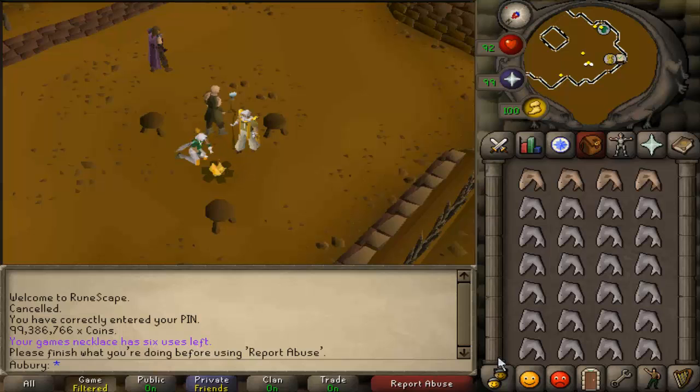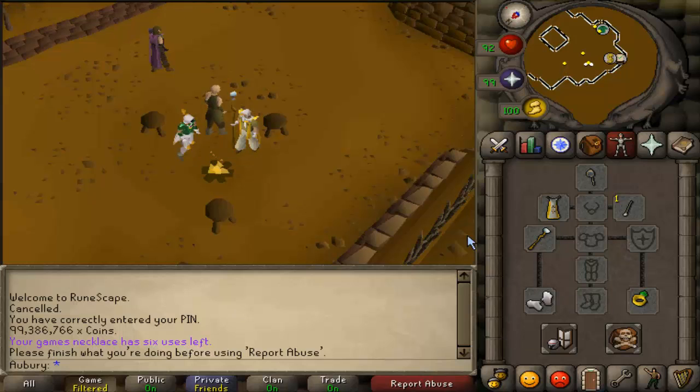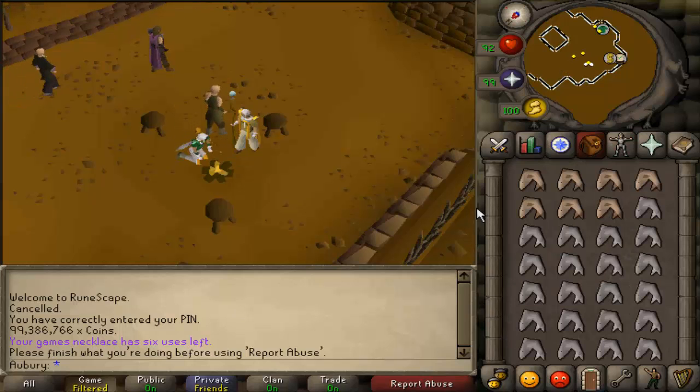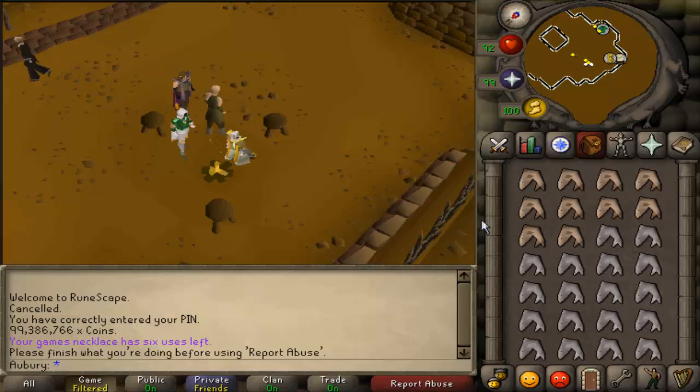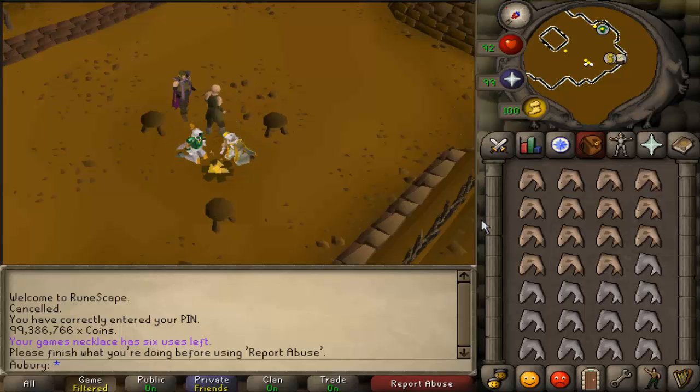Before we get started, a few things to keep in mind. First, cooking gauntlets — wear them at all times when cooking. If you don't have them, go get them unless you're a skiller who can't access them. Second, this isn't a 1-to-99 cooking guide, though I may make one in the future — let me know in the comments if you'd like that.